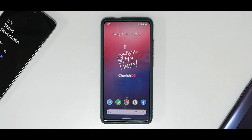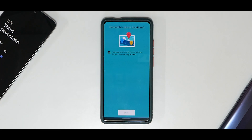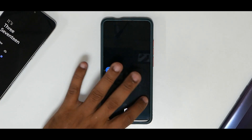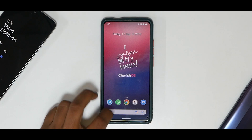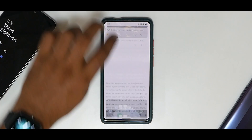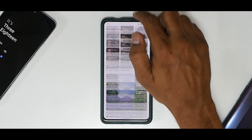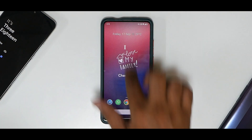Starting with the home screen — it says 'I love my family, Cherish OS,' which is really positive. It looks colorful and very minimalistic, and it boots with very few applications. It comes with a basic camera application, but you can always install ANX camera on the K20 Pro. The pop-up camera is working absolutely fine. You have assistant shortcuts, a search bar, and Google feed to the left. Just look at the smoothness — on any custom ROM on the K20 Pro, this level of smoothness means the developer is doing a great job.